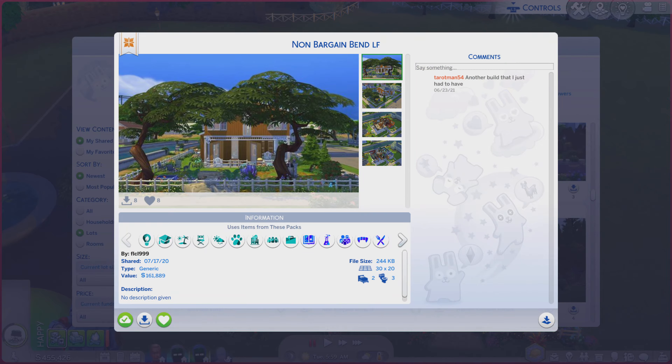Greetings! I am Harry Larry from Gary and this is episode 1750 of The Sims 4 Gallery Lots. This particular line is called Non Bargain Ben LF. It is on a 30 by 20 lot, type generic.